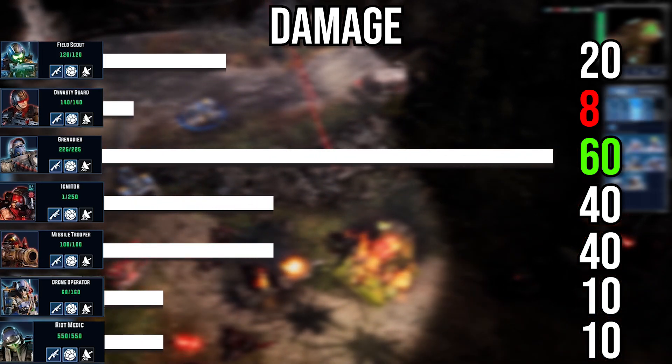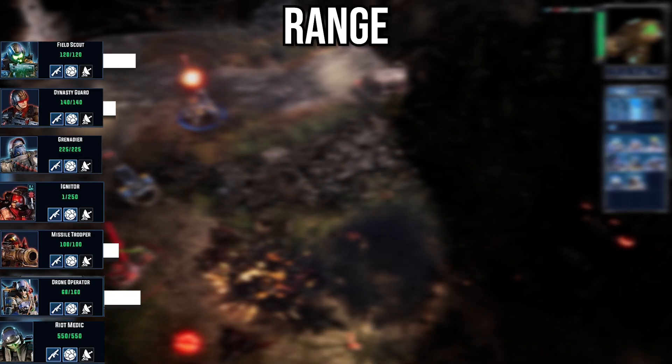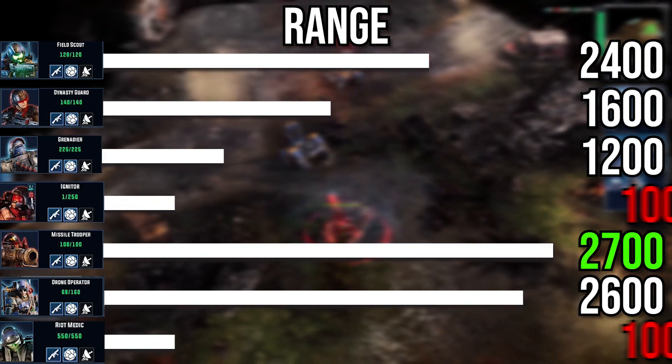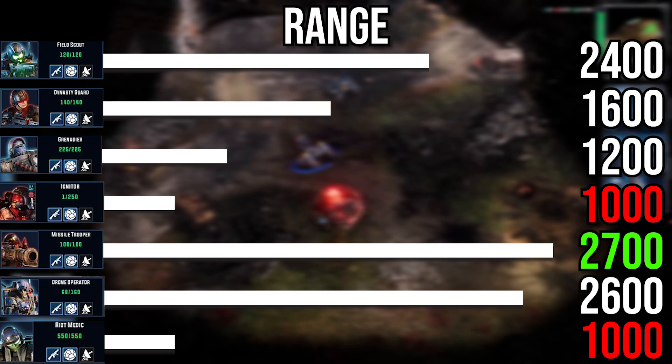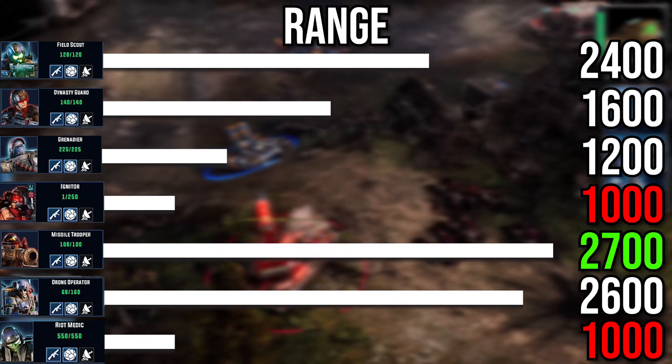The Grenadier's explosives are the highest damaging infantry currently. When it comes to range, the Field Scout is in the higher ranks, able to outgun most of the infantry units. But the longest-range infantry is the Dynasty Missile Trooper, closely followed by the Drone Operator.